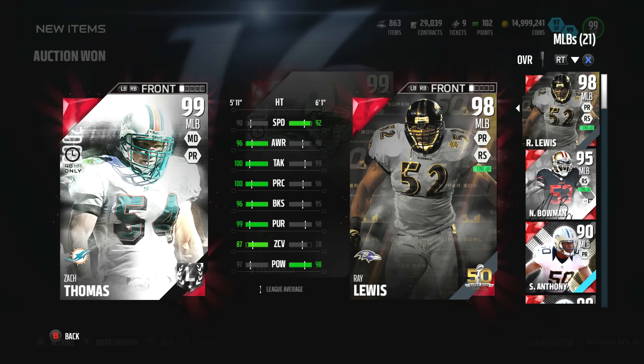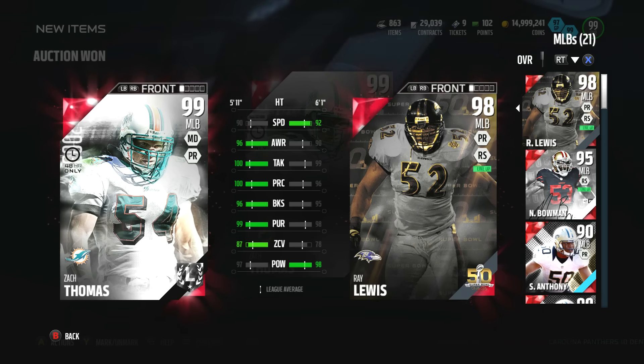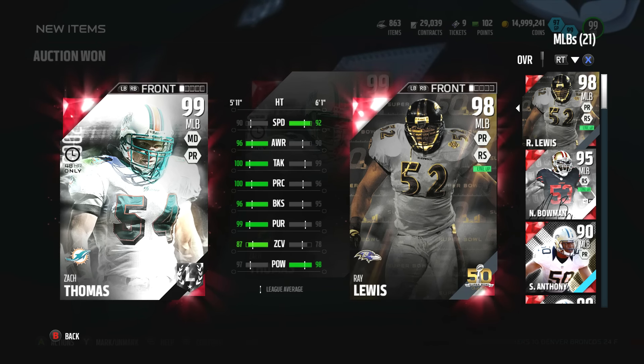He actually got some hip power with 99, 97. His 96 overall card played very well — when you left him alone. Again, not a very good user card, but when you leave him alone, oh he's gonna put in work with that block shed, play rec, tackle, and pursuit. It's gonna be monstrous.